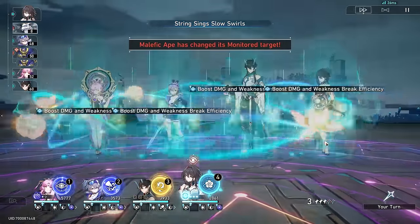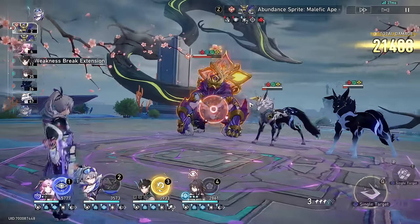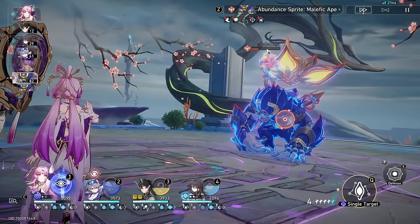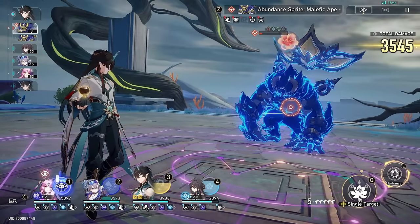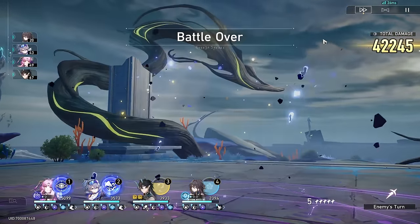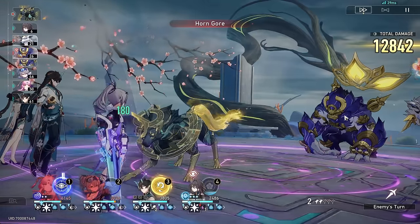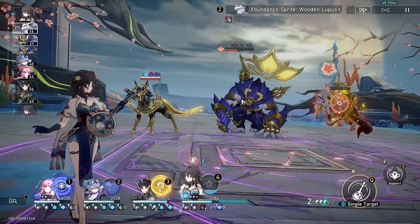Let's go ahead and do her skill now, and her ultimate as well. Let's death down the ape over there. Weakness broken — let's try not to kill him before he gets back up. Just a normal basic. He recovered from entanglement and just gets broken again. Finally we can see it — it's actually really cool.